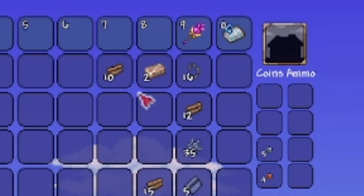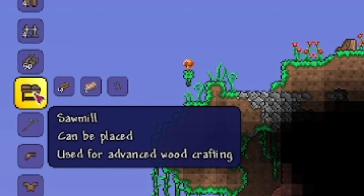Now you can use 10 wood, 2 iron bars, and 1 chain to craft a sawmill.